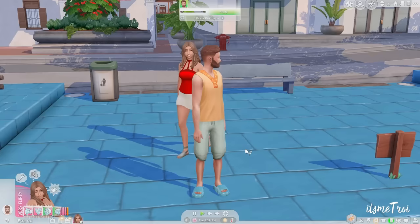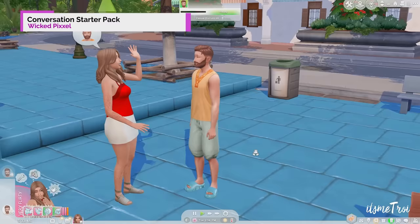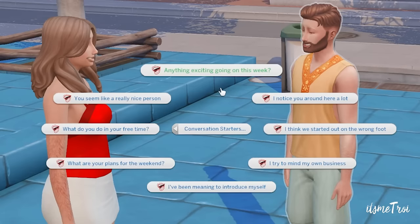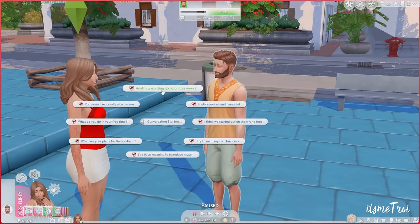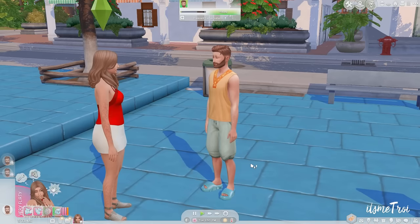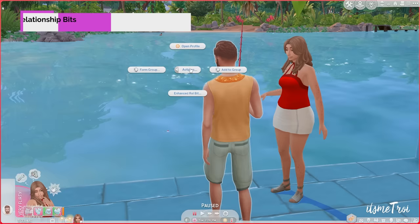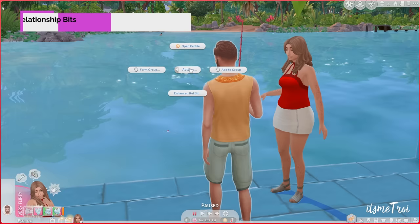Next is the Conversation Starter Pack. If you don't know how to start a conversation, this mod gives your sims predetermined interactions to choose from: 'I noticed you around here a lot,' 'I've been meaning to introduce myself,' 'What do you do in your free time?' 'You seem like a really nice person,' 'Anything exciting going on this week?' It gets to the point and is a fun mod.